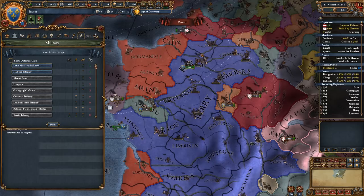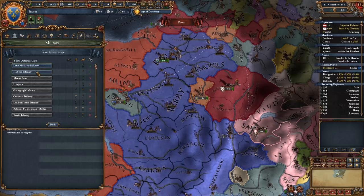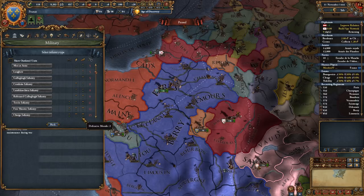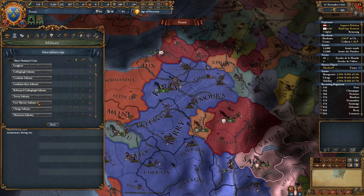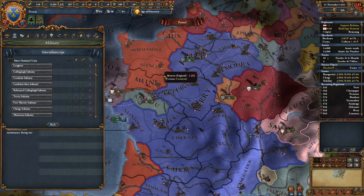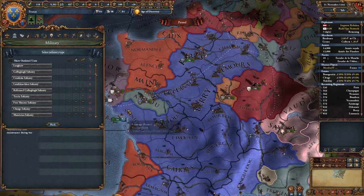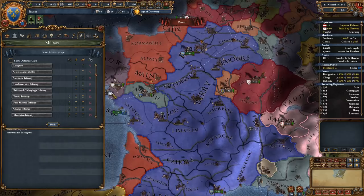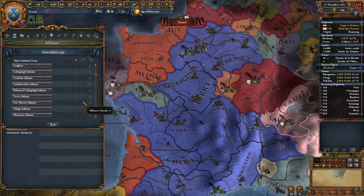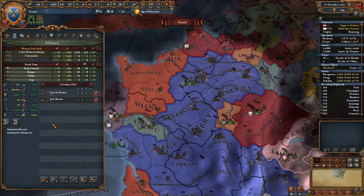So instead of one point in morale defense you'd have one extra point in shock - doing more damage to enemy numbers in battle rather than blocking morale damage you're taking. These ratios can change as the game goes on. Generally you want to have an idea of how your army fights and compose your army doctrine accordingly. Someone like England who may not have as many land-based bonuses probably wants more defensive troops, while someone like France with excellent armies could double down on that to make armies even stronger.